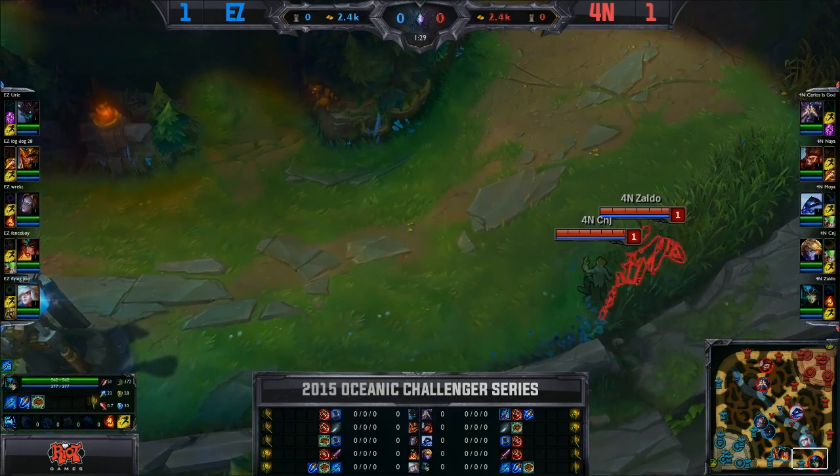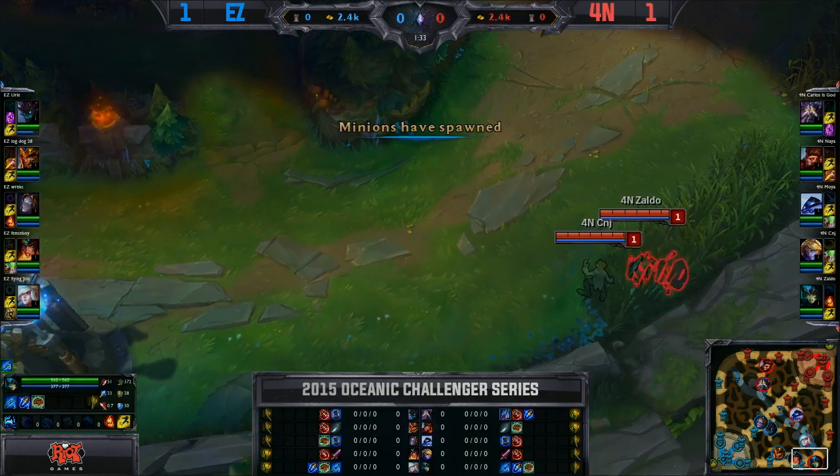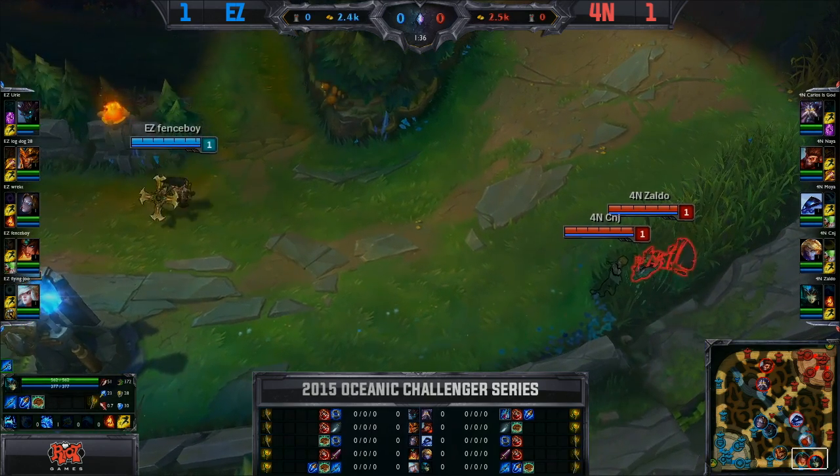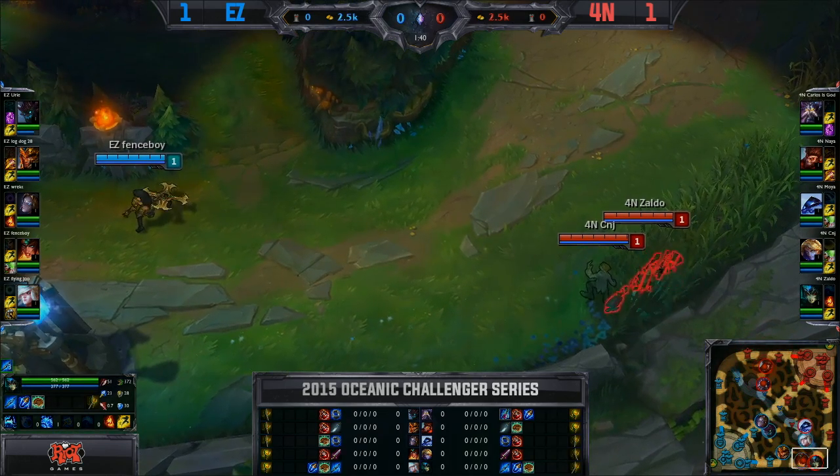I've seen some crazy things being jungled — we saw Fizz a lot last season. I think he's fallen off a little bit. But Lulu, TF, even Karma is being jungled at the moment again. I think there is a lot of potential for this jungle pool to really explode.